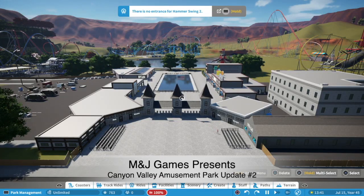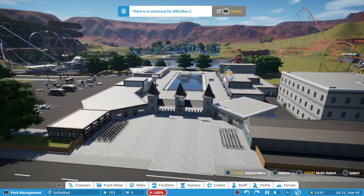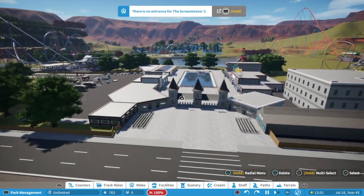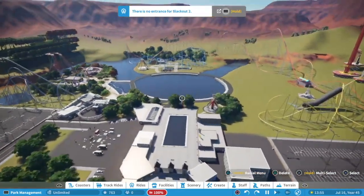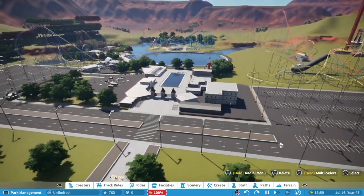Hello everybody and welcome back to M&J Games. I'm doing the second update on my Canyon Valley amusement park, which maybe isn't the best name for it now because I've added a fair amount of water to it. And my go-to in this game is, if I'm stuck somewhere, add water.